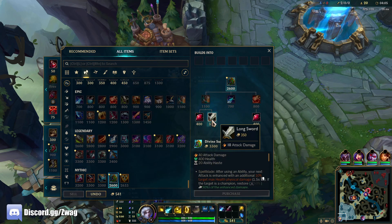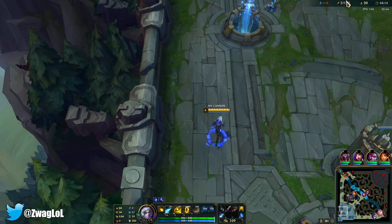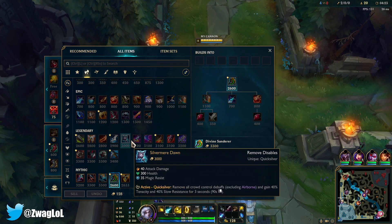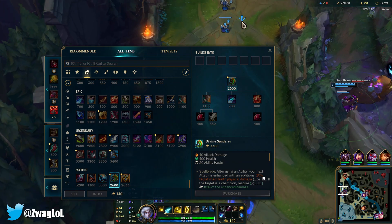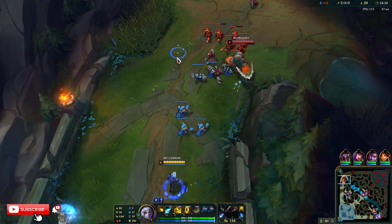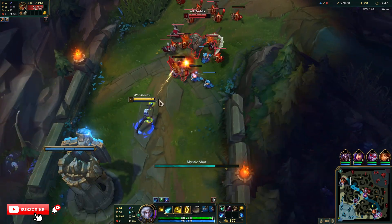We can start off with a Sheen already — Sheen and boots. I don't think I need a potion, let's get a Refillable. I was thinking we go Sunder into Muramana and then full tank items — I think Titanic would be pretty cool. Or we can just go Sunder into tank. Dead Man's would be kind of cool for the extra damage on the Q, but I need to be able to 1v1 Renekton, and I think Sunder is all we need to kill him.